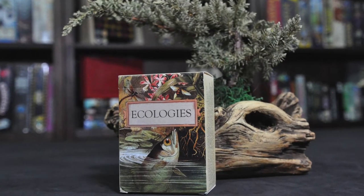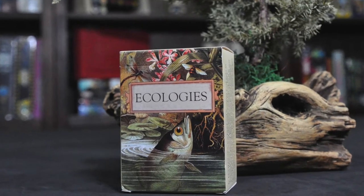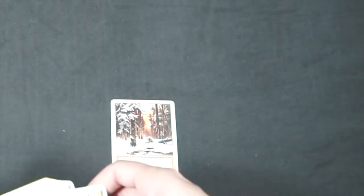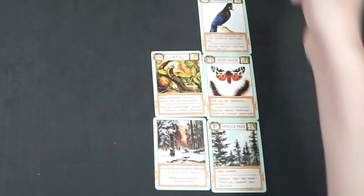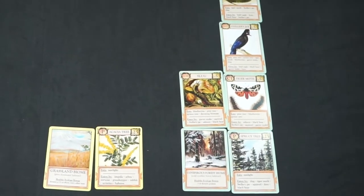Ecologies is a 1-6 player game for ages 8 and up with a gameplay average of 1 hour by Montrose Biology. The basic overview of Ecologies is to create multiple healthy biomes with matching food webs. The first to have 12 total points across their biomes wins.